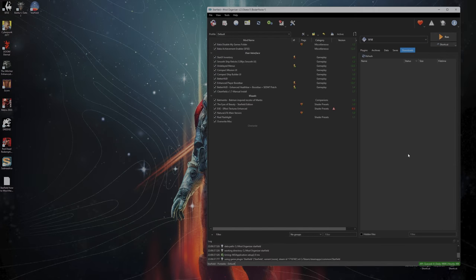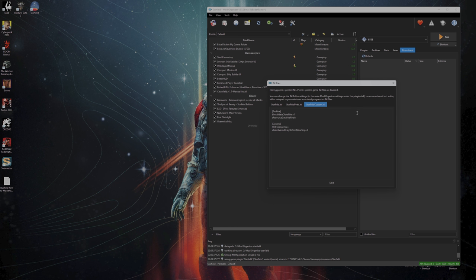This is JT from the future — I missed an important step. Without this, you can't really mod Starfield. Once Mod Organizer is set up and connected to your Nexus account, click the puzzle-piece icon up top, go into INI Editor, and click on StarfieldCustom.ini. Many mods will tell you to find or create that file in a specific location, but you don't need to worry about that — just come here. Copy and paste the entry from the description below into StarfieldCustom.ini, then click Save and close it.